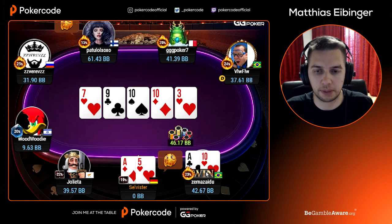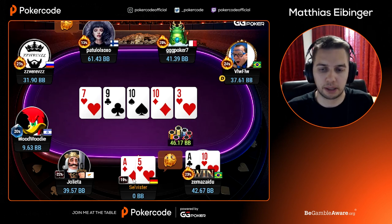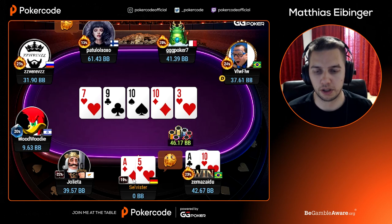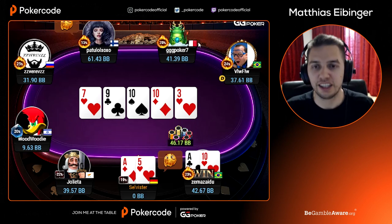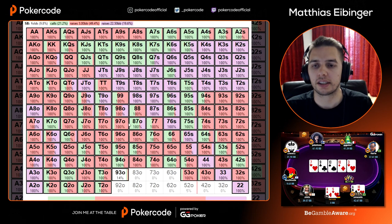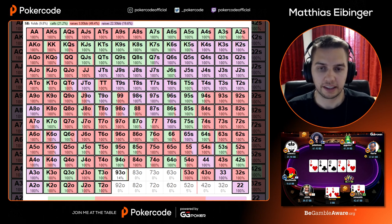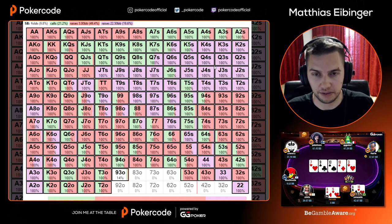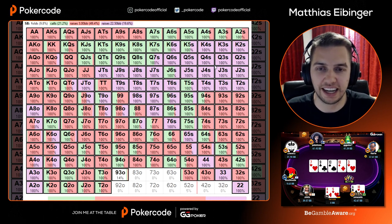The chip leader had around 60 big blinds, and you with 22-23 big blinds were on the shorter end already. For a chip leader, they will play with many raises — that's logical. Now let's take a look at the exact strategy. The colors may be a bit hard to differentiate, so: green is limp, red is raise three big blinds, and this purple color is the all-in.